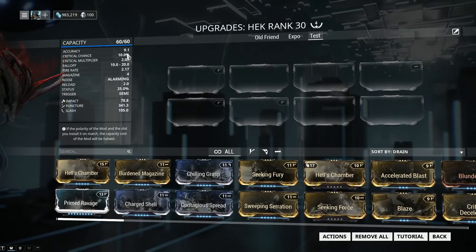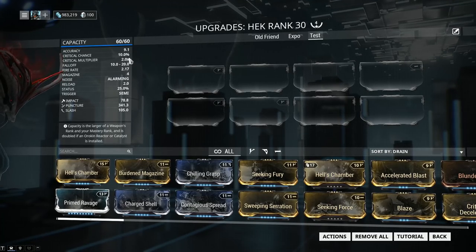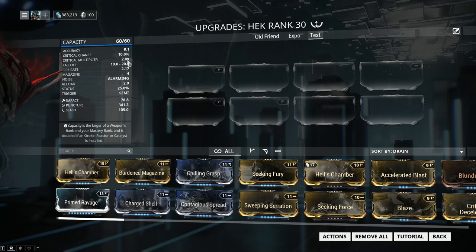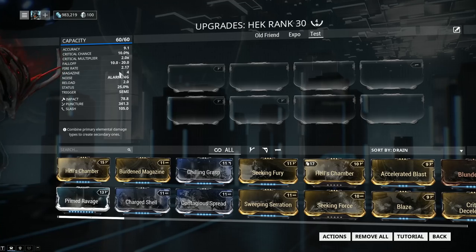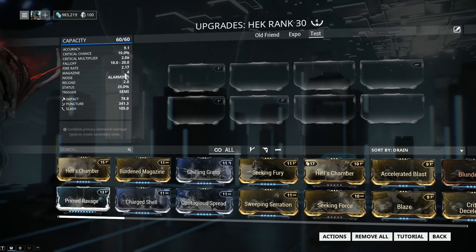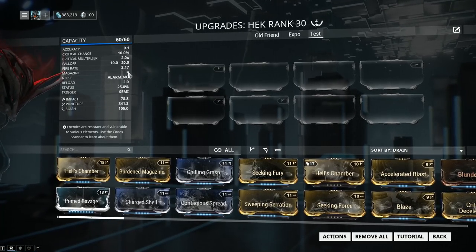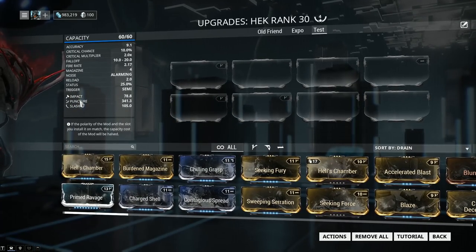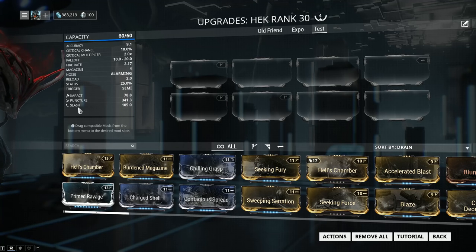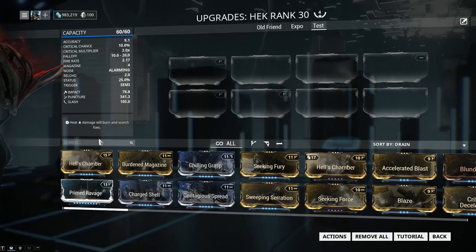Let's talk about the default stats. Accuracy is 9.1, which for a shotgun isn't bad at all — that's the same accuracy as the Tigris Prime, a much higher level shotgun. Critical chance, unfortunately, is only 10% and the critical multiplier is 2.0x; these are low, so the Hek shouldn't be built for crit. Falloff is standard, fire rate is 2.17, and magazine capacity is only 4 — that's been the bane of my existence. Noise is alarming because it's a shotgun. Reload is 2.0 seconds, which is actually pretty good, but the low magazine makes it feel annoying. Status chance is 25%, which is where the Hek shines. And the trigger is semi.